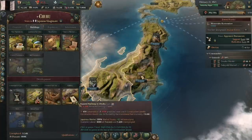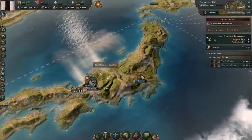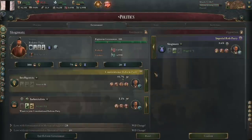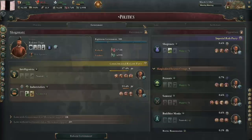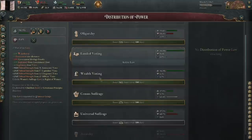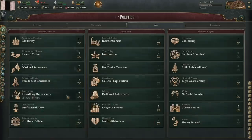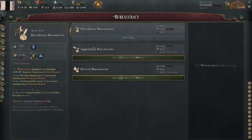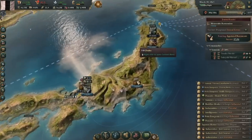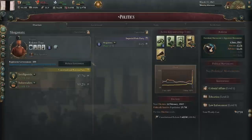Normally, interest groups will band into parties relatively quickly. In my case, only one interest group formed a party — the intelligentsia. This meant that once elections hit, the only interest group with any clout was the intelligentsia: 95% clout. Not bad at all. The best part was that the industrialists wanted to join the intelligentsia's party, meaning I now had a party split between the two best interest groups, which together held all the clout in the entire country. I can only assume it was just dumb luck.